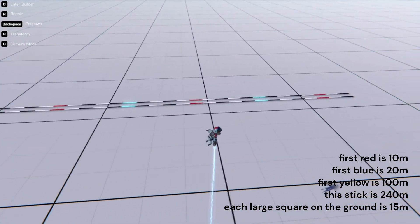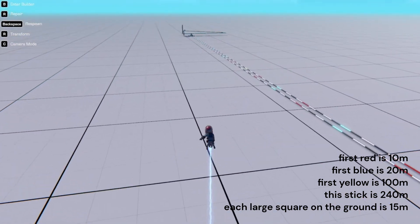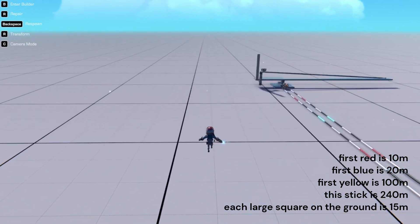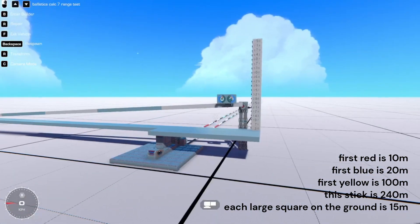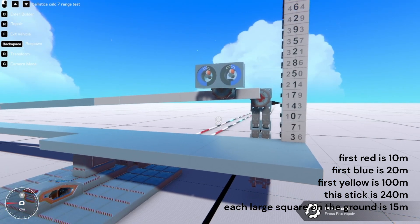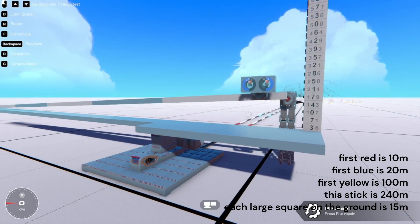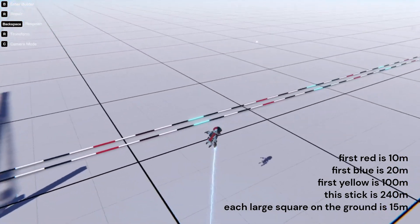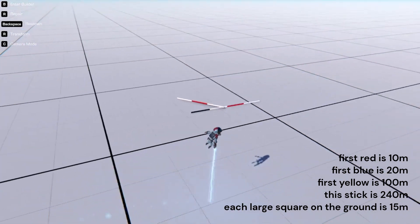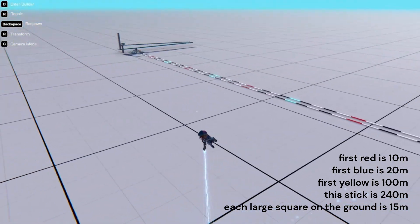I could probably go back, retune the system and fix it, but I don't really want to. Frankly, it's just pointless in the first place. Because I still have to manually line up the range marker with the system, and at that point I might as well just have manually sighted the ballistics calculator. The only reason it's even somewhat of a good idea in Besiege is because it's possible using mods to make the distance sensors output an analog output, which allows you to automatically account for drop. But in my case, I would still have to figure out the distance to the target and manually input that. So in the end, I'm just not going to deal with it.